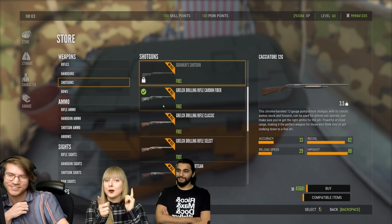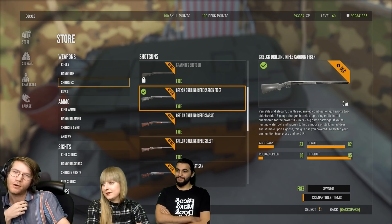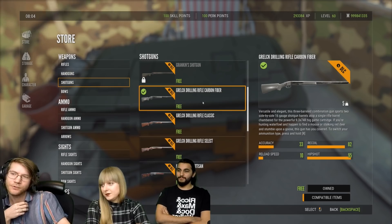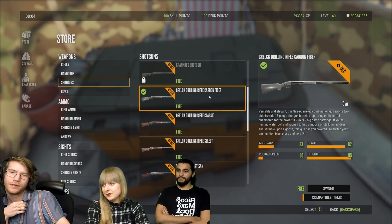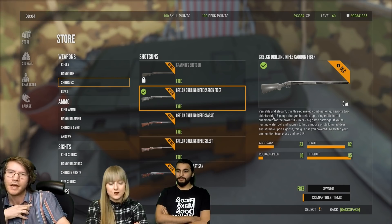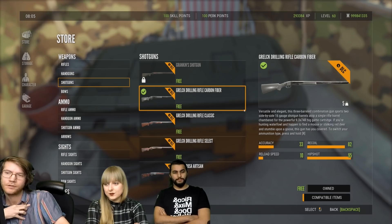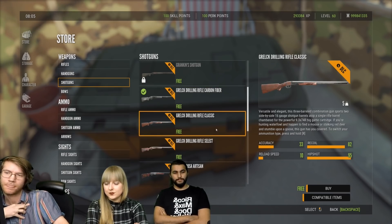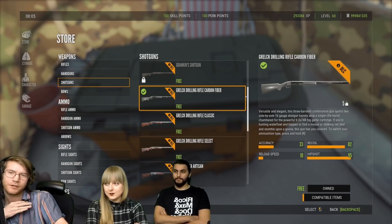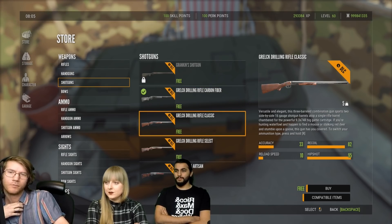For the last gun, we're looking at the Grelk Drilling Rifle. This is a gun that has two shotgun barrels and a single 9.3 barrel. It can be loaded with 16-gauge shotgun shells — slugs, birdshots, and buckshots. For the rifle barrel, you're looking at 9.3 ammunition. This rifle is not going to be as powerful as the .338, but it is capable of shooting Gemsbok, Red Deer, Elk, and it should be able to take down up to Moose.